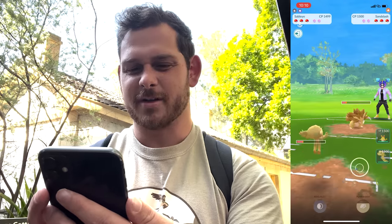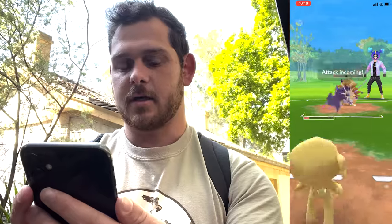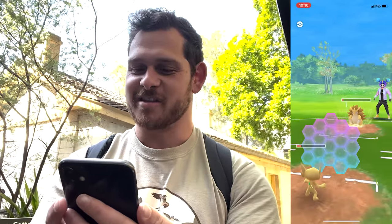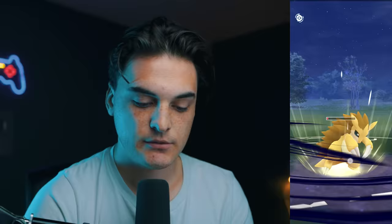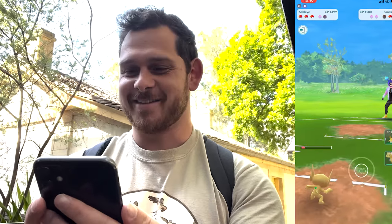I wonder if we can Shadow Claw it down. I think we can get to another move, which is amazing. I'm going to shield — we've got too much energy to let it go to waste at this point. A little lag. The attack raised, but we killed it. There we go. That's a bit of a rip for Daxi, but we got it.